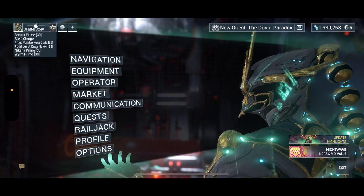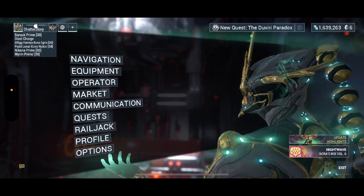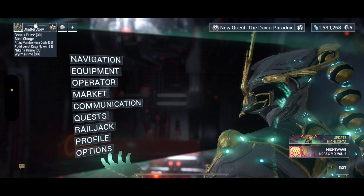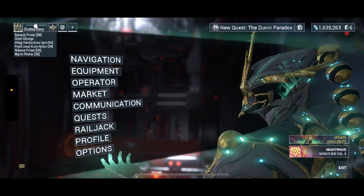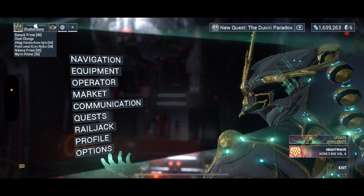You level up master rank by playing the game and leveling up warframes, weapons, and companions. You can see that white line below my master rank number — that's your master rank XP. When it maxes out you'll be put to a test where you have to complete a master rank test. These can range from a speed run, parkour, fighting only with weapons with your powers blocked out, using only melee, or even stealth missions. The higher your rank, the more difficult the test gets.